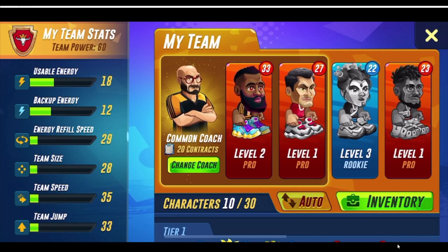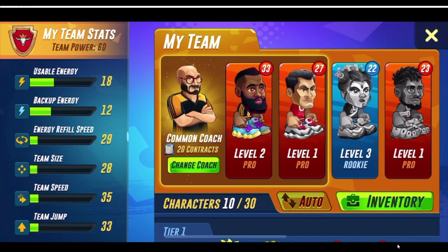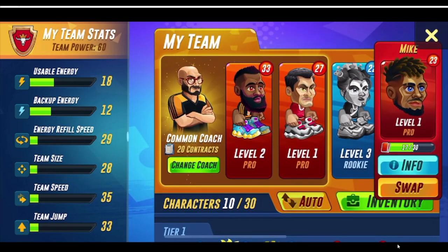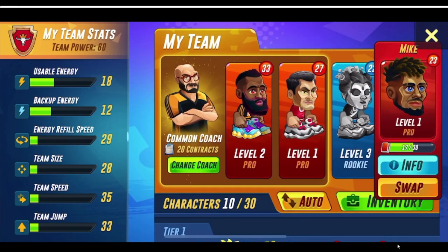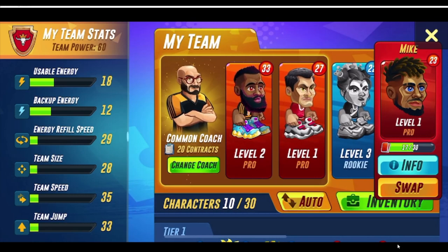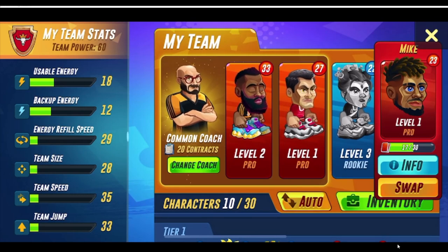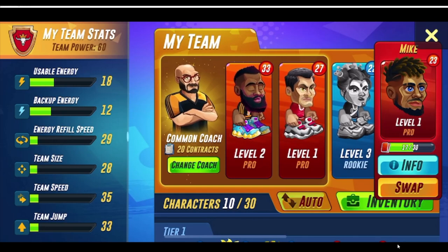You guys can see on my lineup right now I got level 2 James Harding, I got Lee, I got Tadaya, and I got Mike. So this is the kind of people I run with as of now. I'm gonna go over a bunch of other characters that I've seen and watched a bit of videos on that I think are just extremely overpowered.